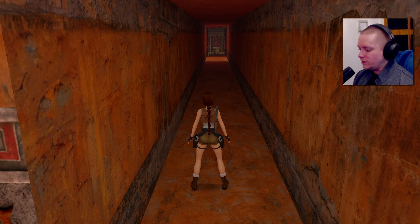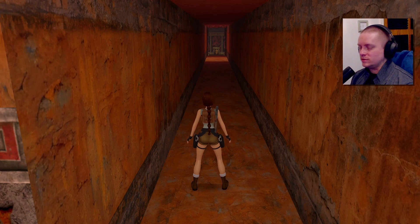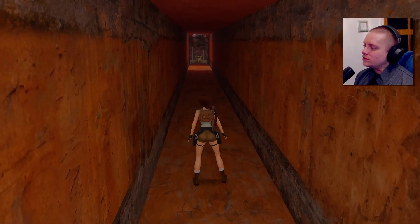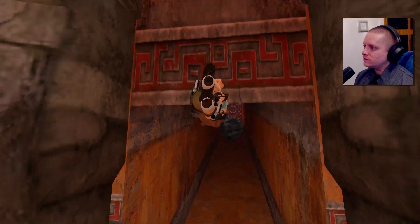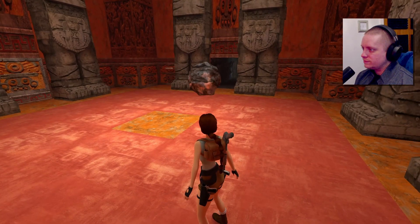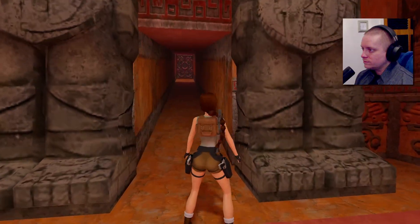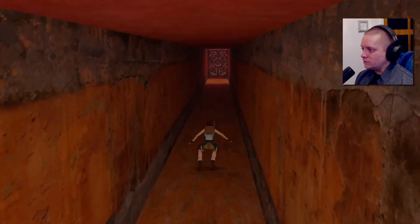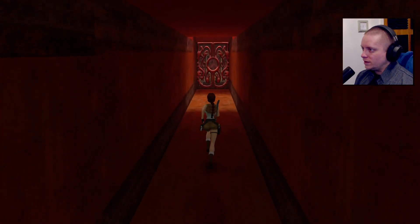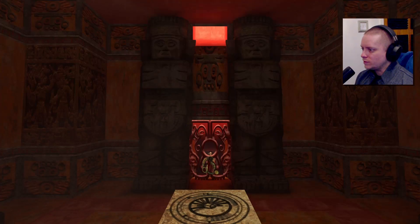I've seen and even practiced - there's like a speedrun tactic or a glitch you can do at the entrance to this level where you can make it so that gate never closes or something of that nature, and you can just grab the piece and just leave straight away. I wonder if you can still do those things. But yeah, now the gate's closed and we can't get it.